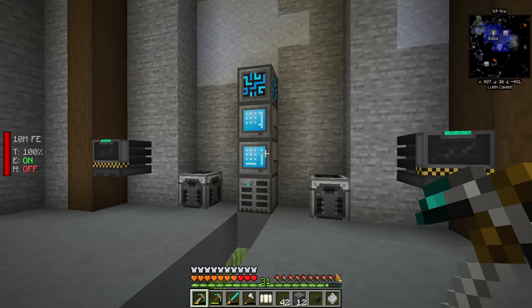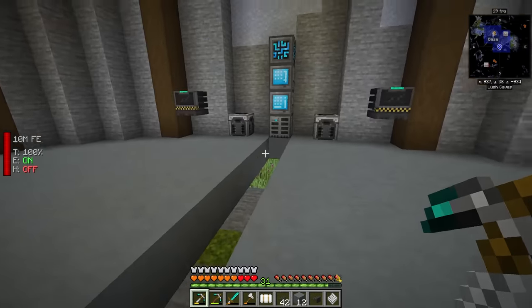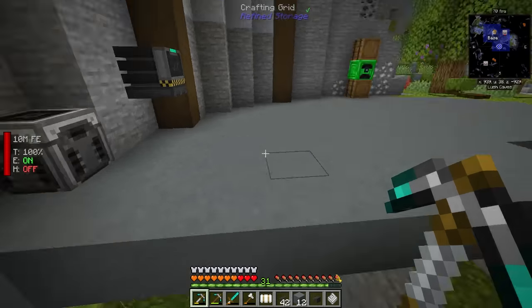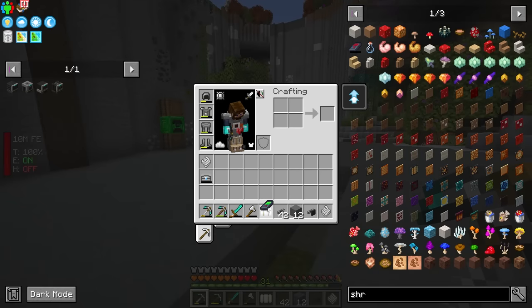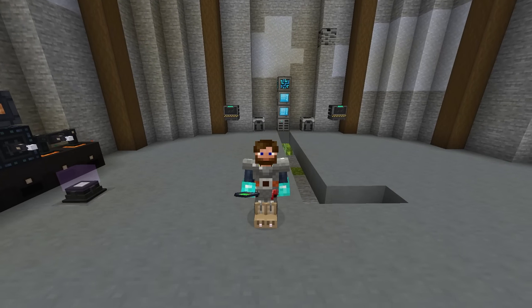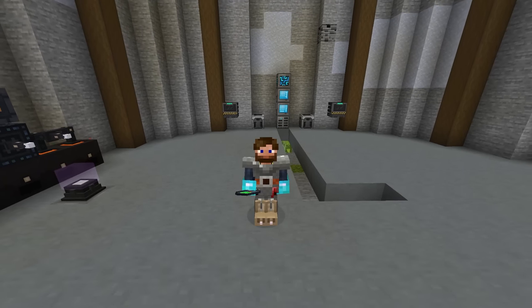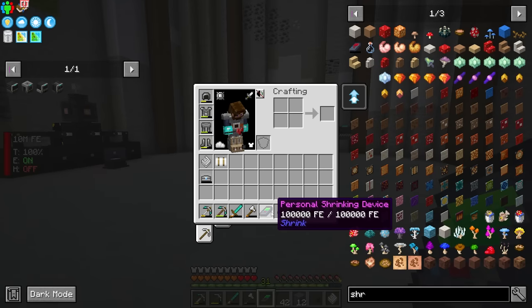There is a way of sending your system cross-dimensionally and also wirelessly, and we'll dive into that a little bit later. For now I'm just going to be running some simple cables. There's actually a little thing that will help us — instead of building two-by-two tunnels literally everywhere, we can make the shrink device. This is the personal shrinking device, and it will allow you to adjust the size of yourself, which is pretty cool. It will allow me to simply shift-right-click and shrink down to a tiny little person. Shift and right-click will allow you to shrink and enlarge.